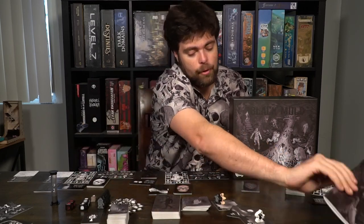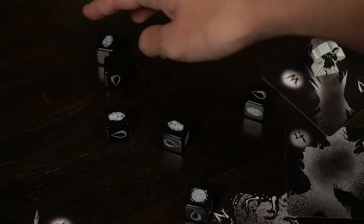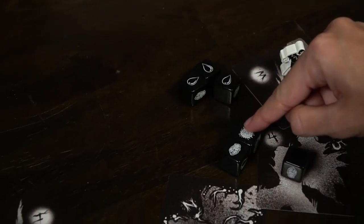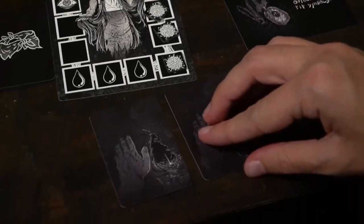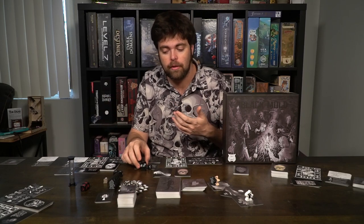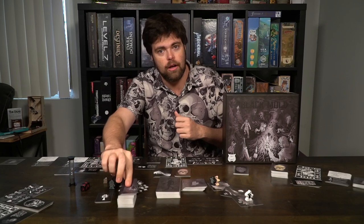If you're running low on breath, you might not want to move to another location — instead, you can do a search action. You take dice equal to two plus the teardrops number on your character card, which for this character would be four, giving you six dice total. When performing a search check, you roll all these dice and calculate results. If you get teardrops, they remain in play and you keep rolling. However, if you ever roll one of these spores, you're going to take damage. You can always choose to stop if you don't want to continue. Once you've met or exceeded your search check number, you stop and draw a card from the search deck, placing it next to your player card. You can continue to traverse or search as long as you can hold your breath.